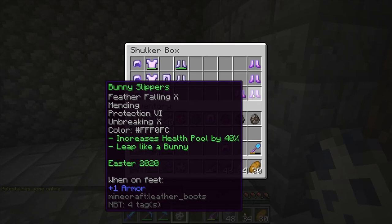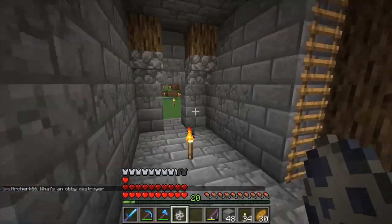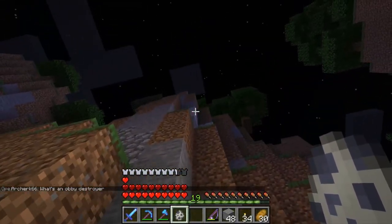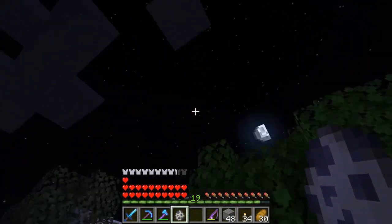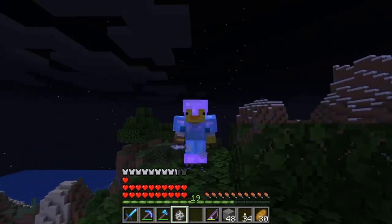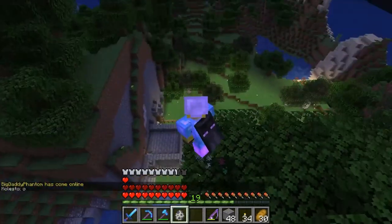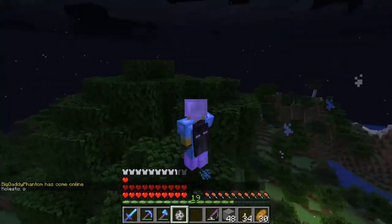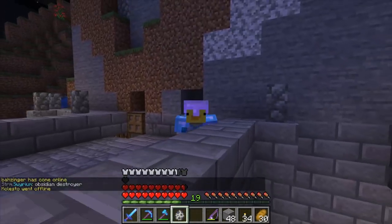Next up we have the bunny slippers, which I'm already wearing — I wear these everywhere because of their usefulness. Say I need to get up on that big giant mountain right there: all I have to do is crouch down here for a bit and all of a sudden I can fly. They're really useful for jumping huge gaps. They are similar to the Easter boots but a lot more powerful.